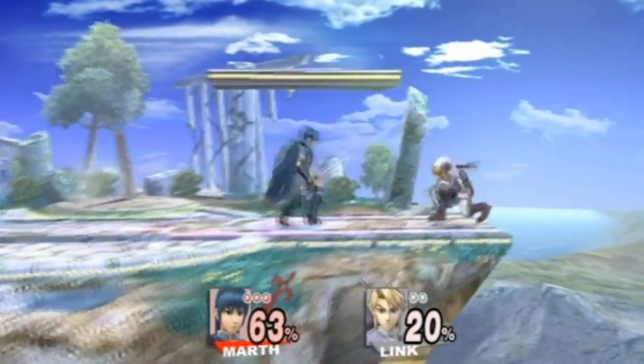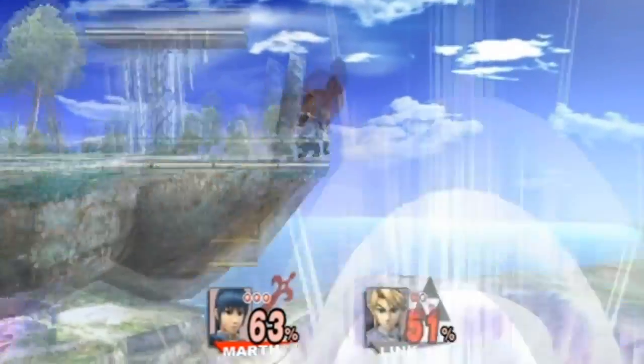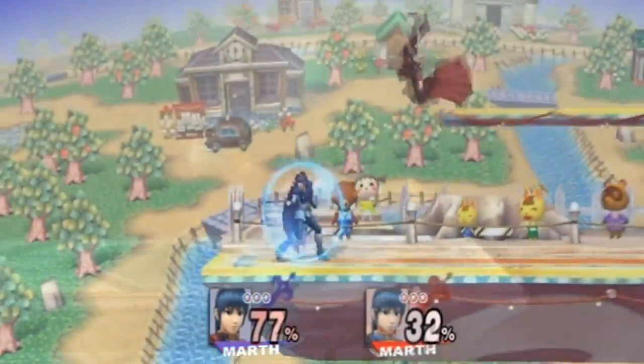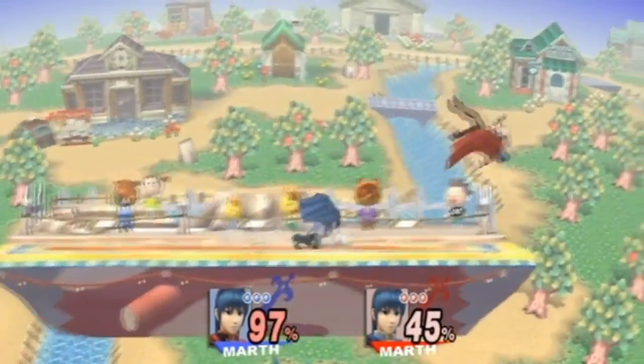A good time to use this is when your opponent is on the ledge and they may be trying to recover, but if they do that, they might get hit with a spike. But enough with the computers — let me show you an in-game example. You still have to time it, but your opponent will never see it coming.